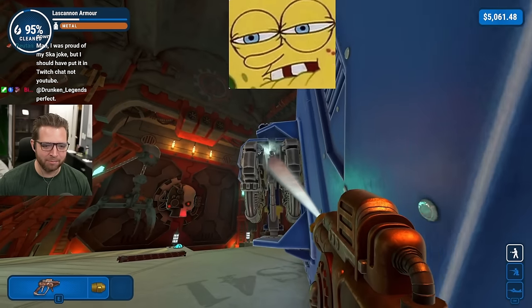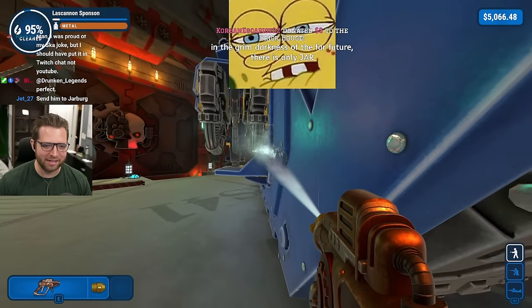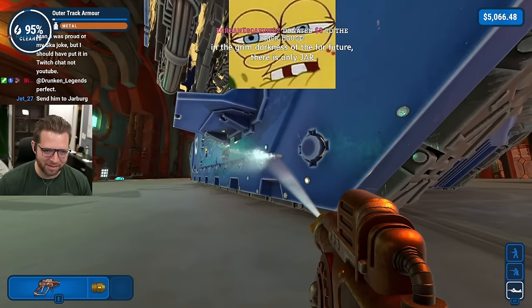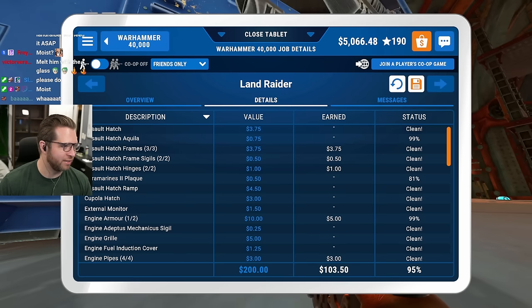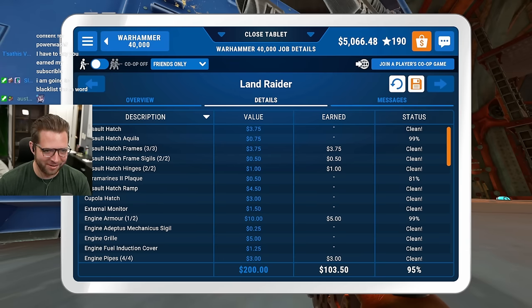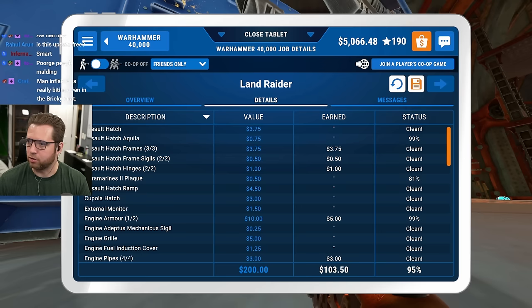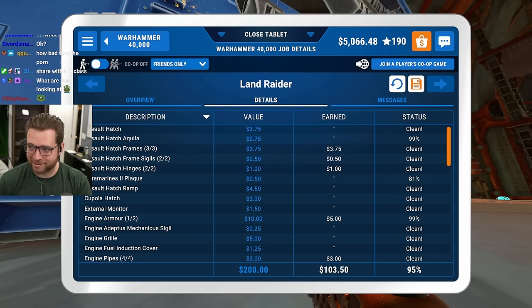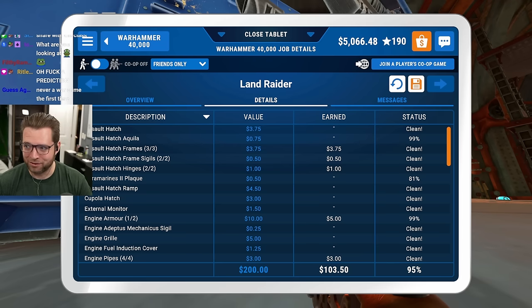God damn, I gotta up the minimum bit donation - people are utilizing the 100 bits too easily and I'm missing a lot of stuff. Chat is actually wilding today. I gotta make some adjustments to the minimum donation amounts. Changing minimum bits to cheer to 250. Oh Jesus - thank god I didn't have my mod capture on - it has all the banned words listed on the tip stuff.